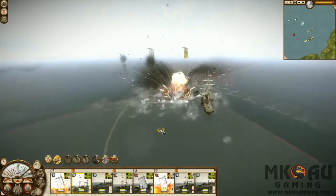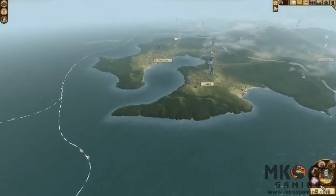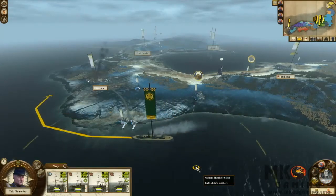In the Fall of the Samurai, the campaign map has been extended both further north to Hokkaido and to new island provinces in the south. Ultimately, at the end of the Boshin War, the shogunate forces were chased by the imperial forces into Hokkaido, forming the Ezo Republic, which was kind of the last stand of the shogunate forces.